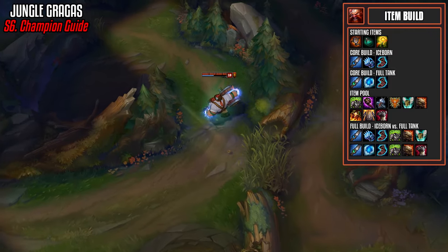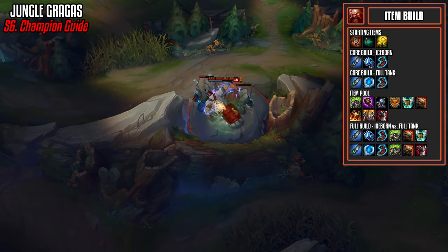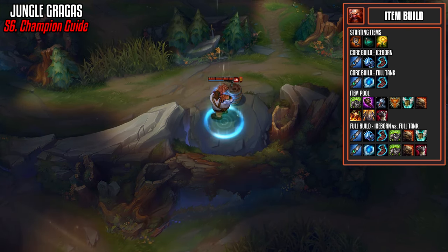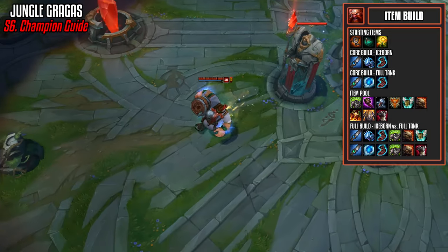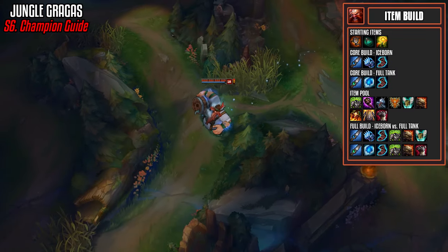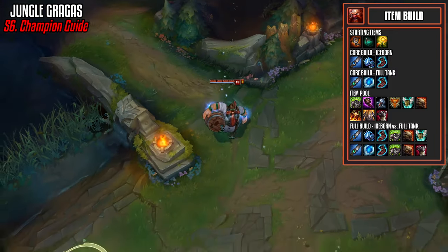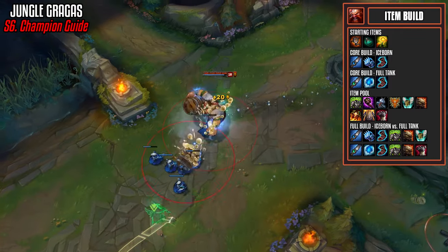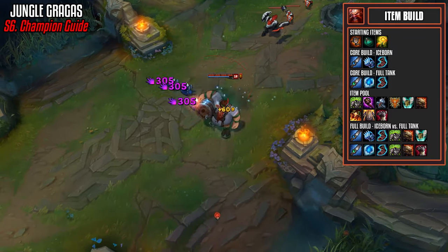For the item pool it's basically all tanky items, some with offensive uses as well. The most noteworthy is Spirit Visage — it works really nicely with your passive healing, so that's probably an item I take almost every game regardless of which build. Other magic resist items are decent; I usually don't take two unless it's a full AP team, in which case I might grab Banshee's Veil. For armor items, Dead Man's Plate is great for more effective ganks. Sunfire Cape works well in an Iceborne Gauntlet build. Randuin's Omen is strong against teams with a lot of crit like Yasuo.